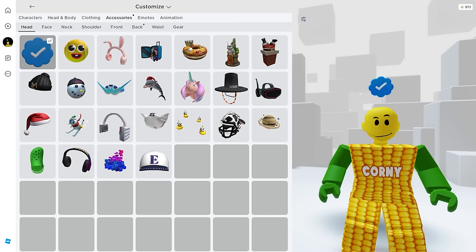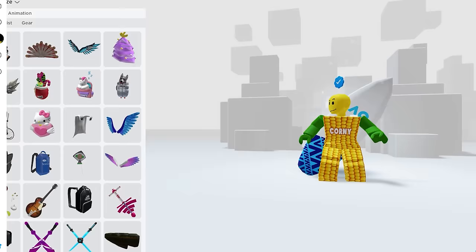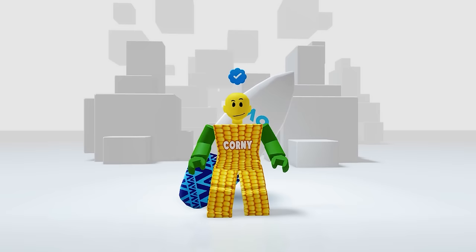Let's check our inventory to see what it looks like on our avatar — in your accessories then the back, here it is. Wow, this looks so cool and big — I can't believe this one is free as it looks very premium.